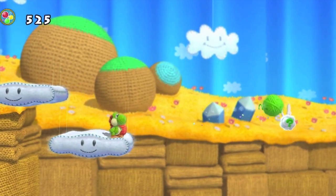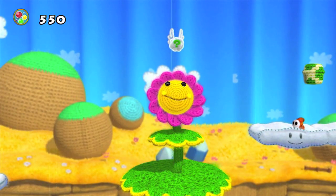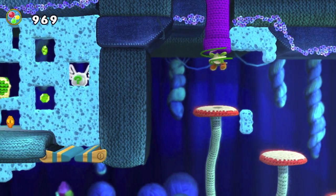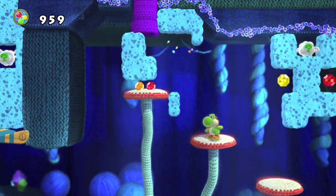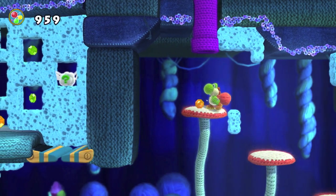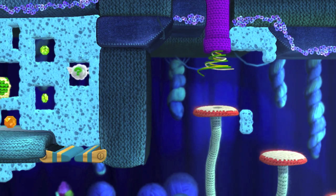Here you see Yoshi shooting one of the larger balls to actually unlock a sort of secret flower that comes up. In many areas you may see wireframe that actually needs to be filled with yarn in order to complete that object so that you can use it. Taking a closer look at that pipe, you can see that it was wireframe — Yoshi hit it with his purple projectile, and then he clears room for himself so he can go into the pipe, turning into yarn, and go up into that secret area.